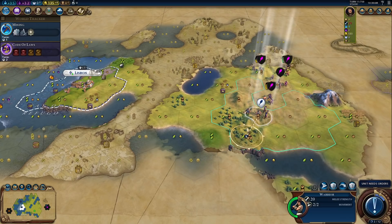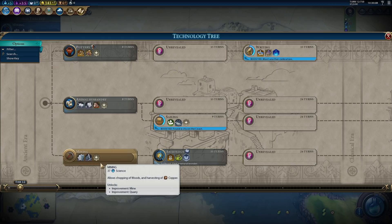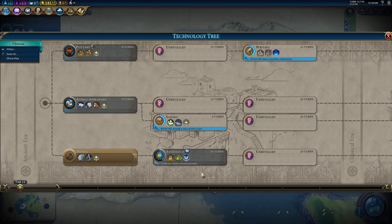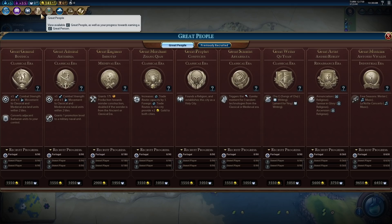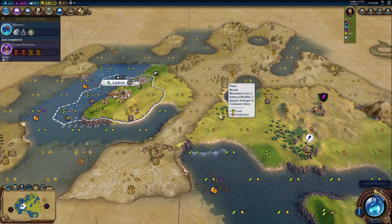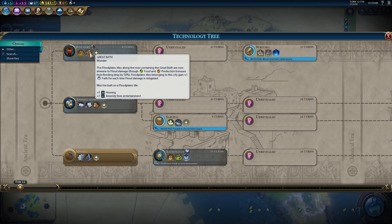I might want to send my unit back to guard over here and just fog bust versus barbarians. With the tech unlocking, the biggest thing is what is this going to show us? Does the number of religions available change on a larger map? Because there's more civs, do they give us the ability to have more religions? I don't think they do — so it's going to be that much more competitive to get a religion, and I don't think we're going to be going for it. I'm going to pick up Animal Husbandry now.